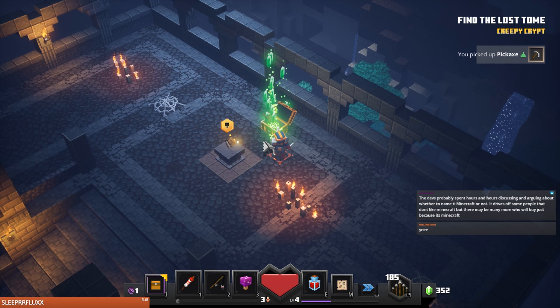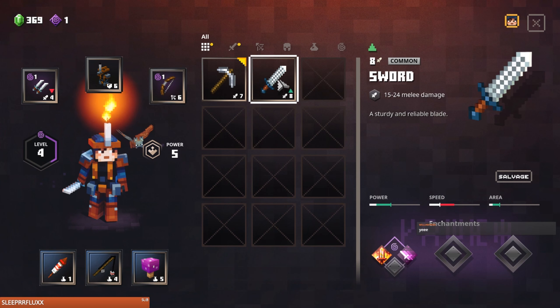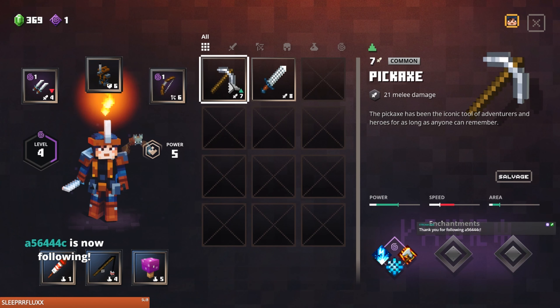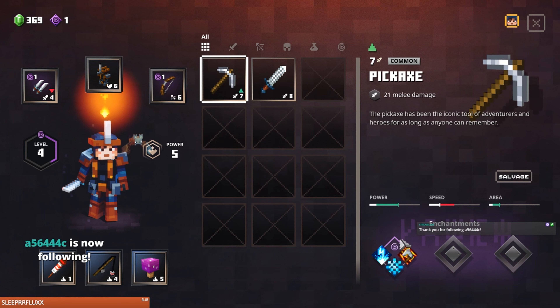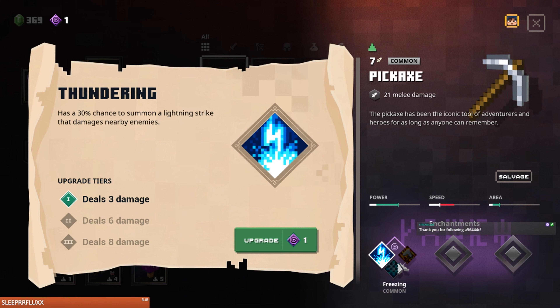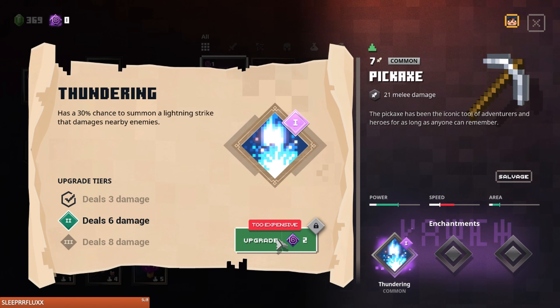We got a pickaxe! What does that do? The pickaxe — Thundering: has a 30% chance to summon a lightning strike that damages nearby enemies. Freezing, Rampaging — you know what, I want to get this lightning thing. Let's switch to that. Boom, alright.